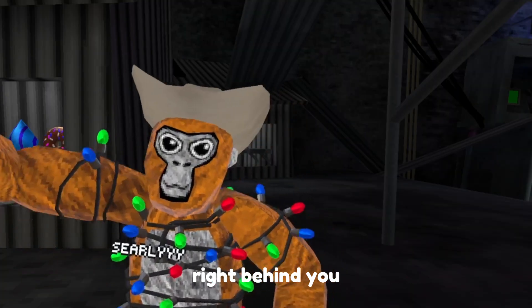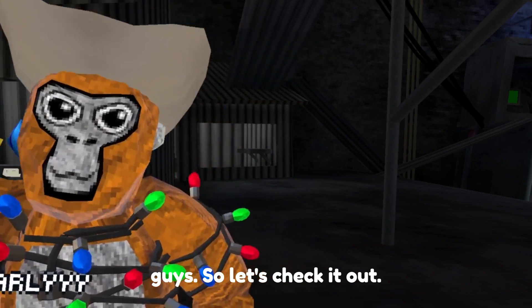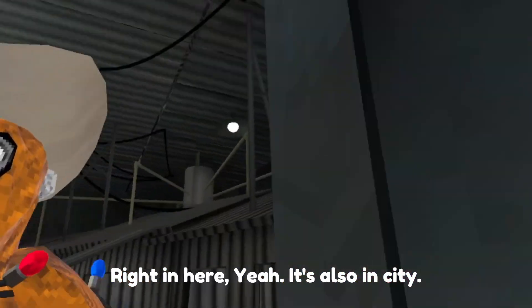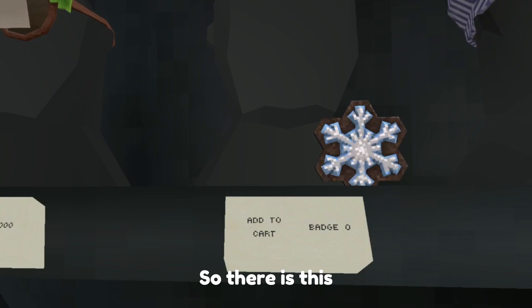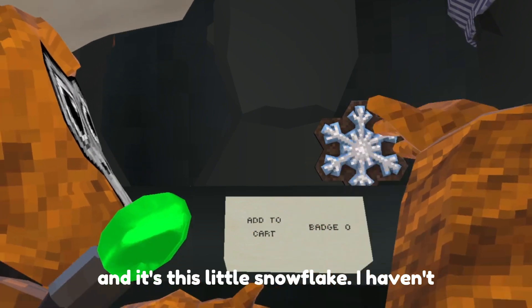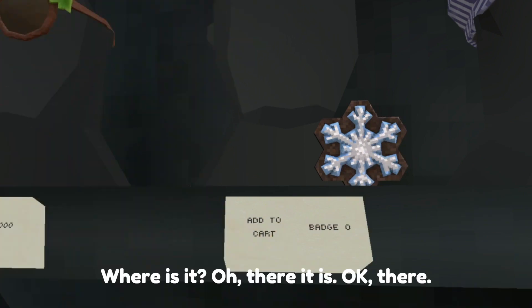The next thing is actually right behind you guys, so let's check it out. Right in here — it's also in the city — and there is this thing right here, and it's a free badge. It's a little snowflake.